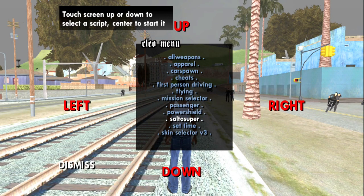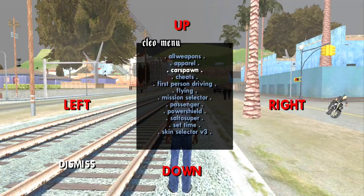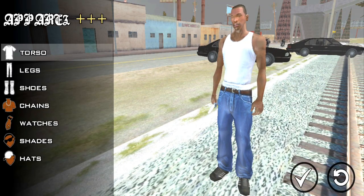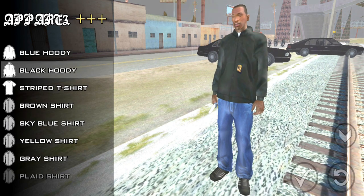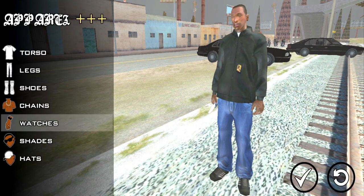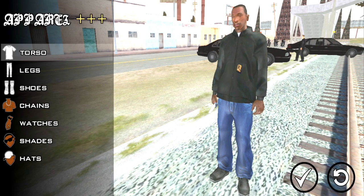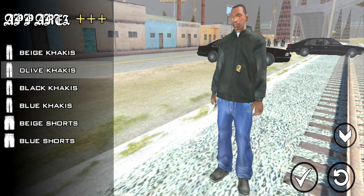You can see everything you want. You can select your screen. If you want to change the skin or change the clothes, you don't need to go to the shop. As you can see on the screen, I am changing clothes.